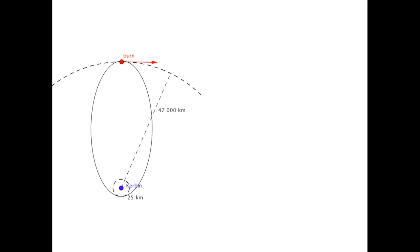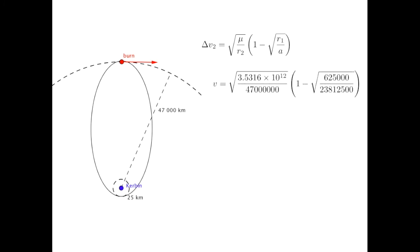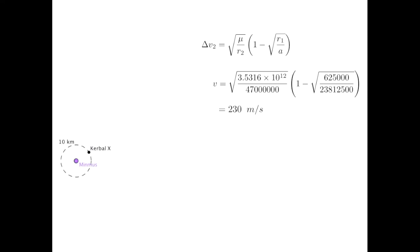We'll simplify the situation by removing Minmus and imagining the Kerbal X in a simple circular orbit. Minmus' orbit has a radius of 47,000 kilometers, and the burn I set up got me a periapsis of 25 kilometers. This is a straight-up Hohmann transfer between two circular orbits. As the burn is at the higher altitude, we use the second vis-viva equation. I'm now using the gravitational parameter for Kerbin, and the higher orbit is the radius measured from Kerbin's center, while the lower altitude is measured from Kerbin's surface, so I have to add on Kerbin's 600 kilometer radius. Punching through a calculator gets 230 meters per second. Note that I don't have to worry about the burn down at periapsis — Kerbin's atmosphere took care of that.